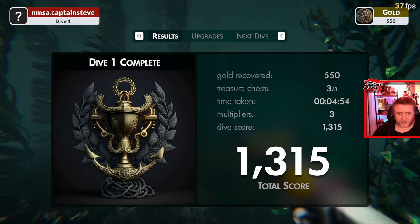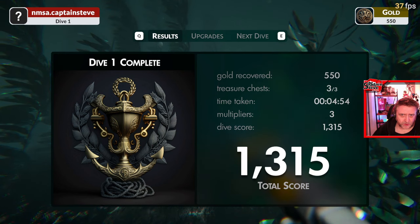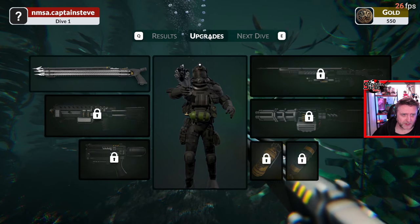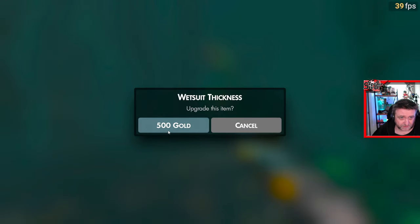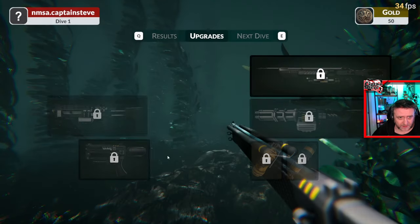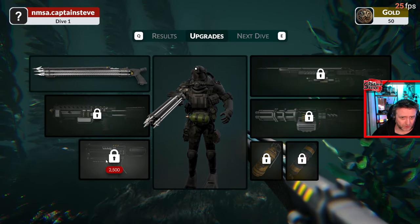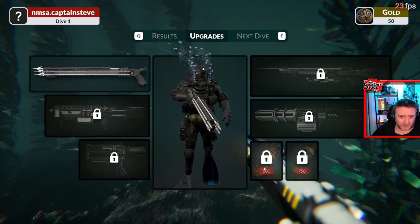Each time you complete a level you get a lovely trophy — it gives you a score, tells you how many chests you found, time taken, etc. Here's the upgrade screen: you can upgrade your main diver and make his suit a bit thicker, which I'm going to do. But really I need to save this gold and save up for some of these mega weapons. I think I may need to get a couple of grenades.